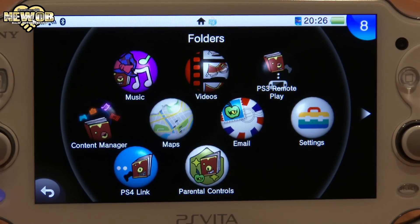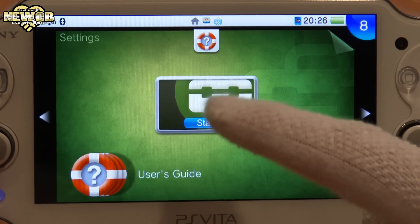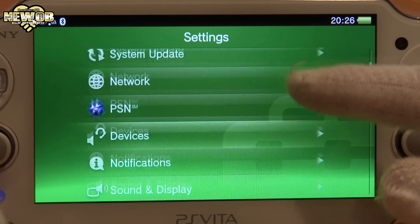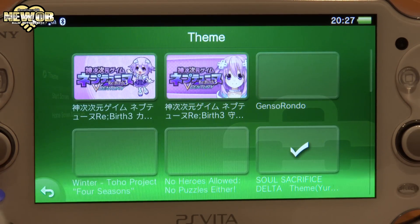Let's go to this folder and go to Settings. In Settings we will start it up, then move on over to Theme and Background, and then Theme.